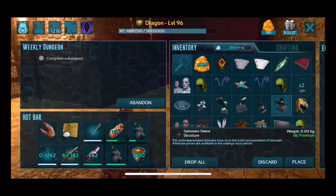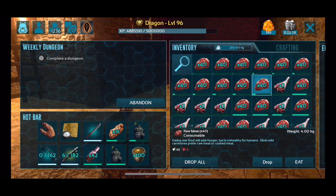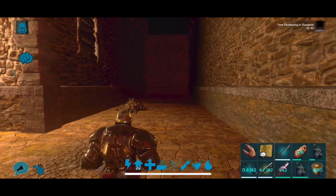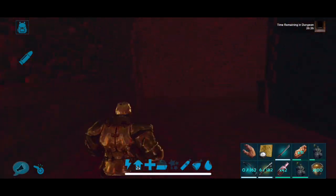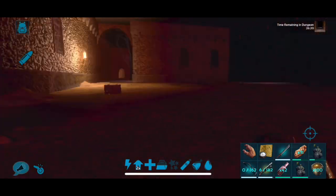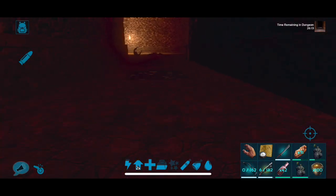Before I finish, two more tips. Make sure you keep an eye on your weight — it's not uncommon to harvest enough meat from mob rooms that it weighs you down. Just drop all that meat; if you're overburdened it will slow your movement speed. Second tip: when running around the dungeon and looking at your map, if you jump while running, your map will periodically pop up in front of your face. That way you get an idea of where you're going without having to stop every two seconds to check it.